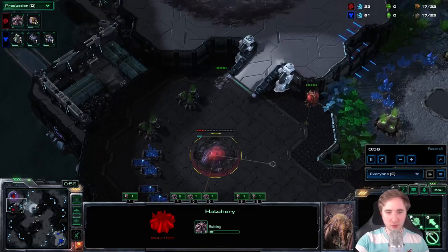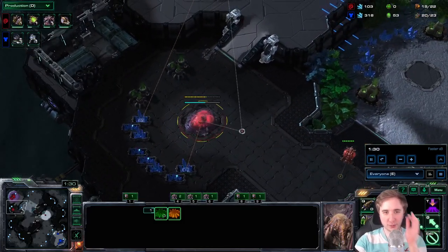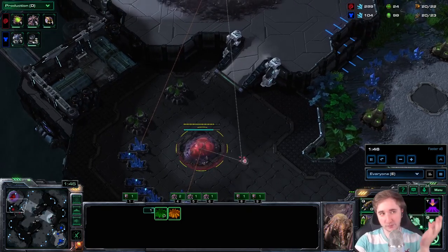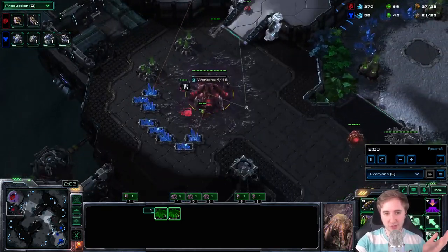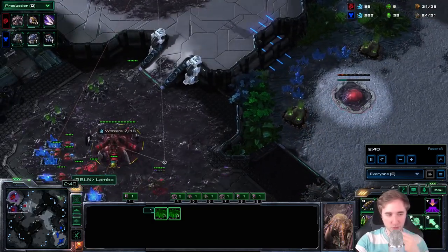I'm not gonna go over my early game too much because this is just one of the most standard openings. No matter what you're doing, you should just go up to at least 7 queens and make some Zerglings for the Hellions. Other than that, you're just making Drones.